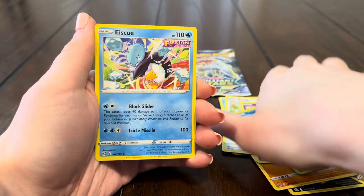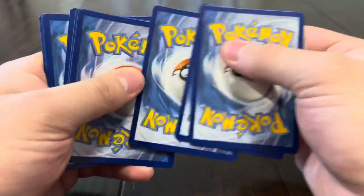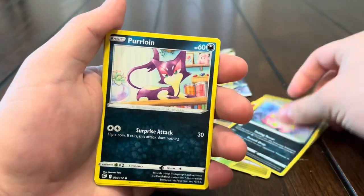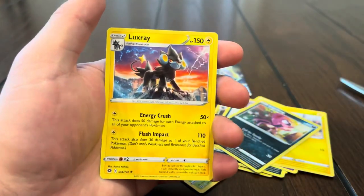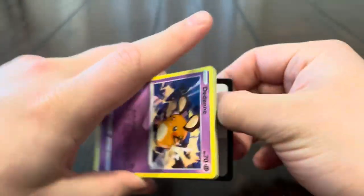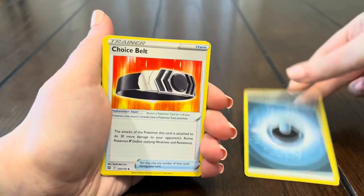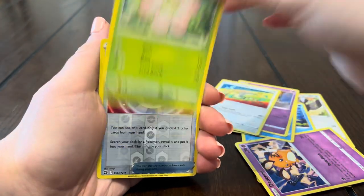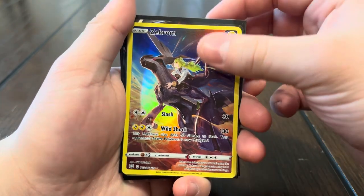Milcery, Piplup, and an Eiscue. My last pack of the video — can I end off with some last pack magic? It's been a pretty good box — I'm happy with our pulls, just a little disappointed in the Zapdos being off-center. Grottle, Spiritomb, Purrloin, Milcery, Shinx, Impidimp, Lapras reverse — and my last pack magic is a Luxray. Last pack of the video — last chance at a full art! Energy, Choice Belt, Starvie, Floatzel, Thundurus, Cup Q, Duskull, Farfetch'd, Exeggcute, Ultra Ball — and the last pack magic is a Mothim.